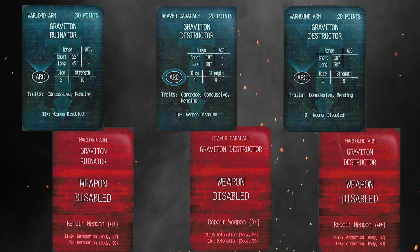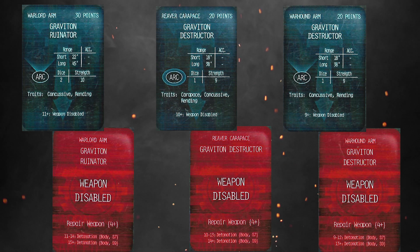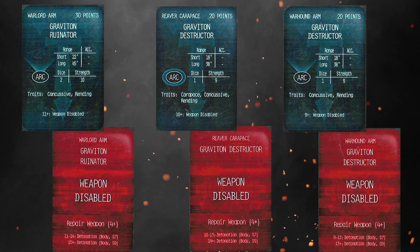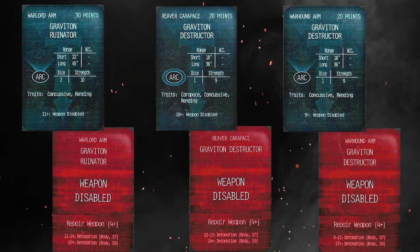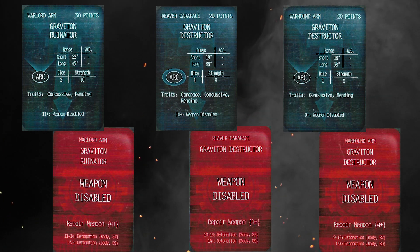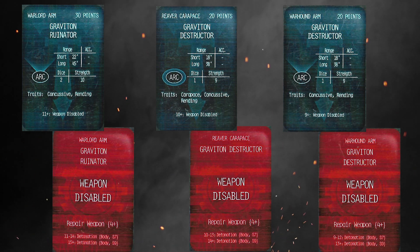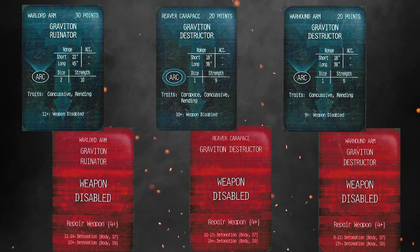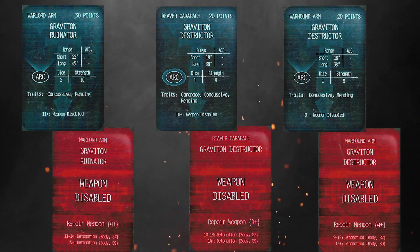If you know you're coming up against a knight list, you'll probably take a few of these - I think they'll be popular. I like them on the Warhounds; those poor turbo lasers are looking worse and worse every day, aren't they? Replace them with these and they've got a few more tricks. The payoff is low attacks but high strength and concussive. If these get disabled they're pretty hard to get back online - on a four-plus, that's 50/50, and they're all the same.